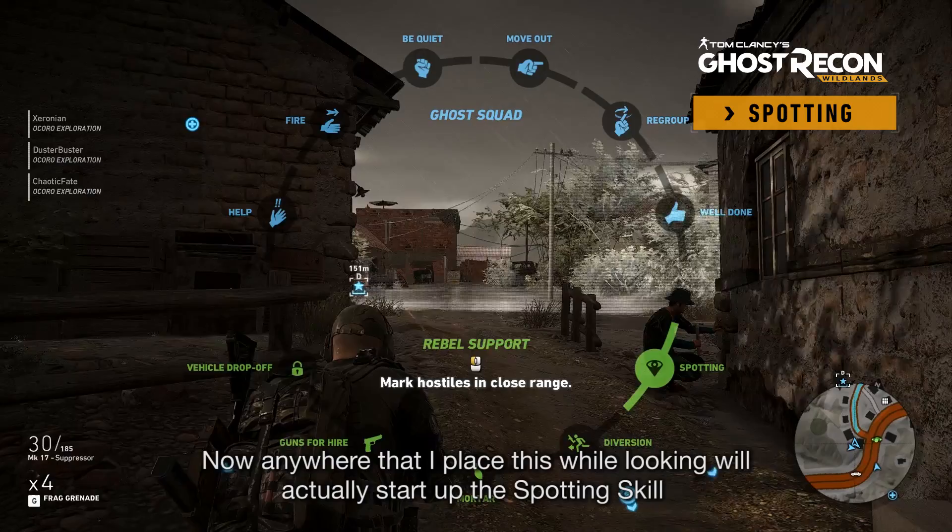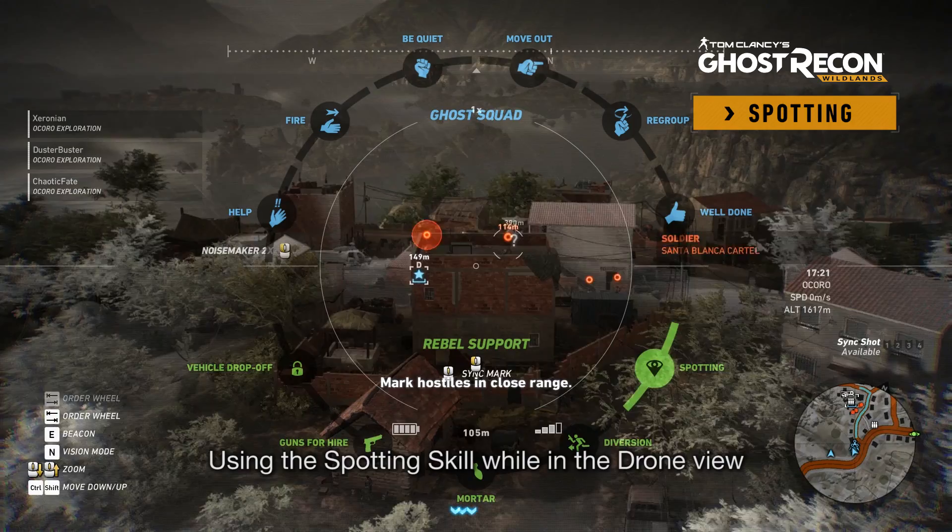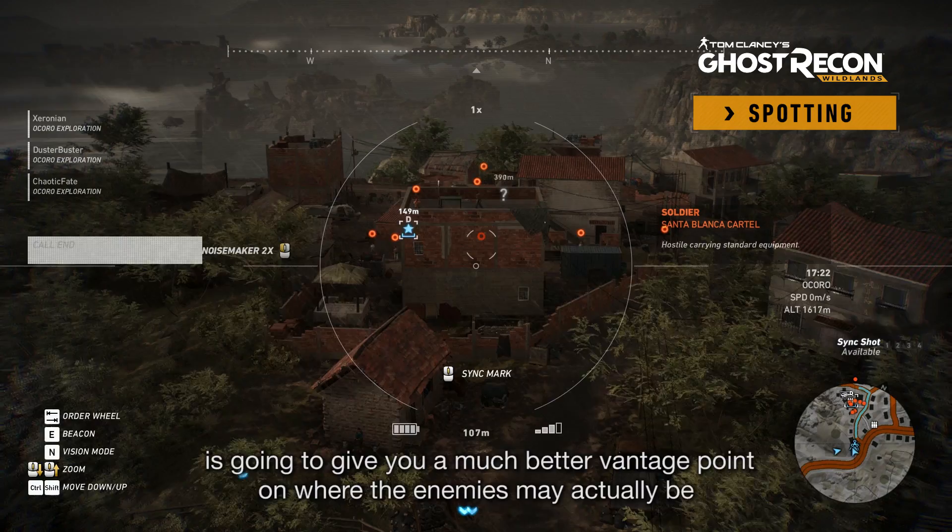You can also do this from the Drone view, as you can see here. Using the Spotting skill while in the Drone view is going to give you a much better vantage point on where the enemies may actually be, and really help you deploy the Spotting skill to the best of your ability.